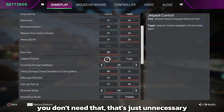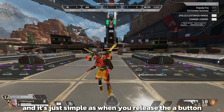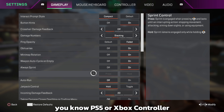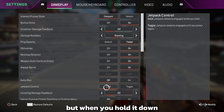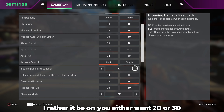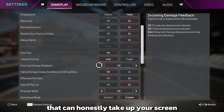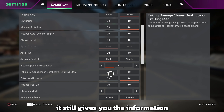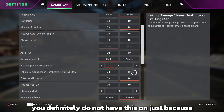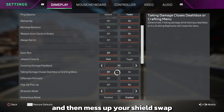Always sprint means you don't have to click in the left stick, so definitely keep that on. Auto run — off, that's unnecessary. Jetpack control — definitely on hold. It feels way better when you're playing Valk. When you release the A button or X it lets go of the jetpack, and when you hold it down it keeps it engaged. Incoming damage — I'd rather have it on, and choose 2D over 3D since 3D can make huge triangles that take up your screen. 2D still gives you the direction you're getting hit from.